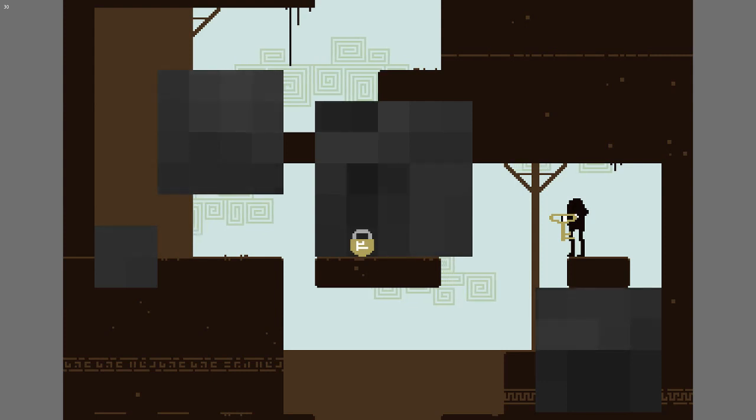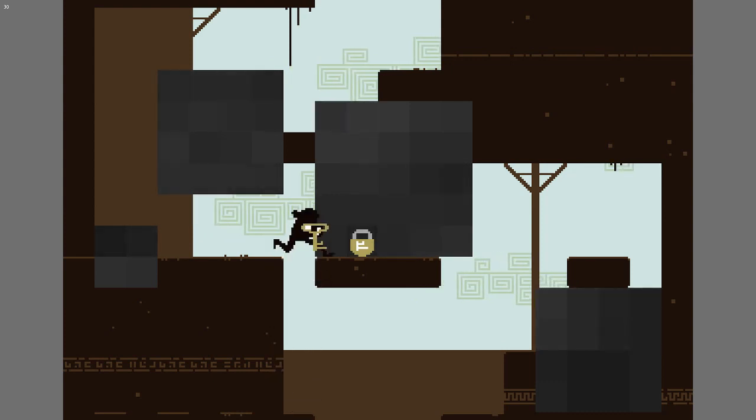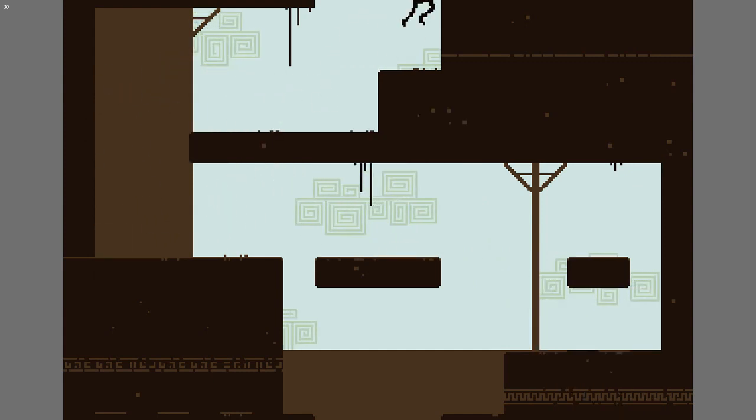You can see there is a lock, and I do have the key that accompanies that lock. There's not always going to be that guarantee that you'll have the proper one. So let's drop the key on the lock, and all of those foggy areas disappear.